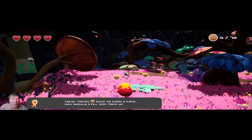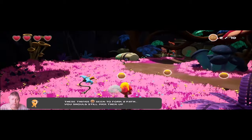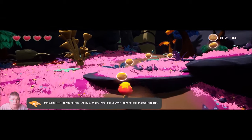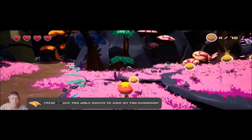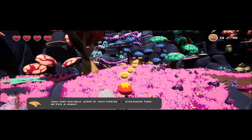W-A-S-D to move around. You can use all kinds of little things to help you drop platforms, create platforms, and pull you to the next available area. It's a blast.